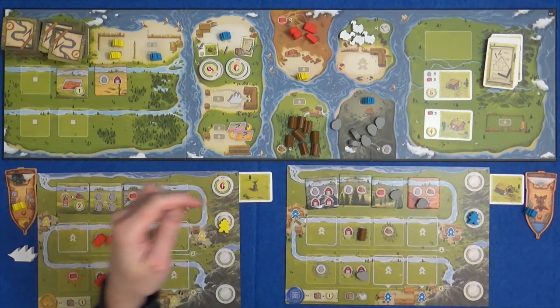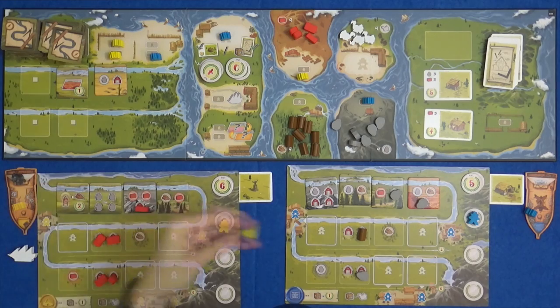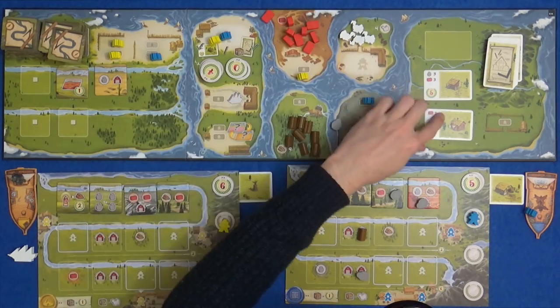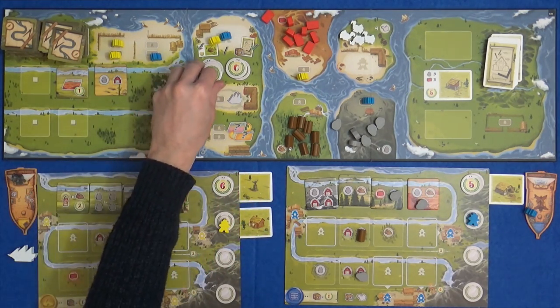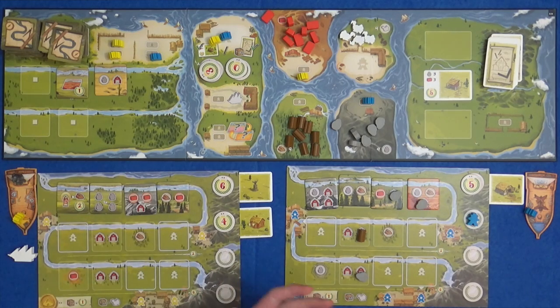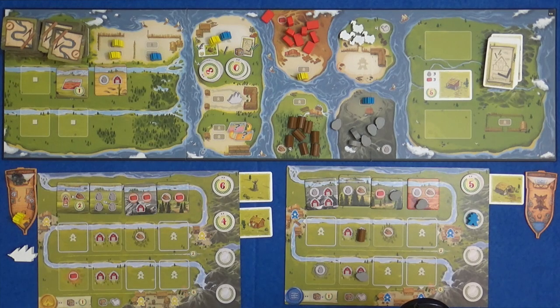I'm going to do some building because I now have the resources I was waiting for. I need to pay one wood and four stone. And we can now tuck this under - I get my five point token, which is a shame for Marty because he was very nearly there. His last action is going to be to spend all of his brick and build the card he was saving up for. That is four points for the card and another four for the bonus. And look at that - he's unlocked his new worker that he can use on his next turn.